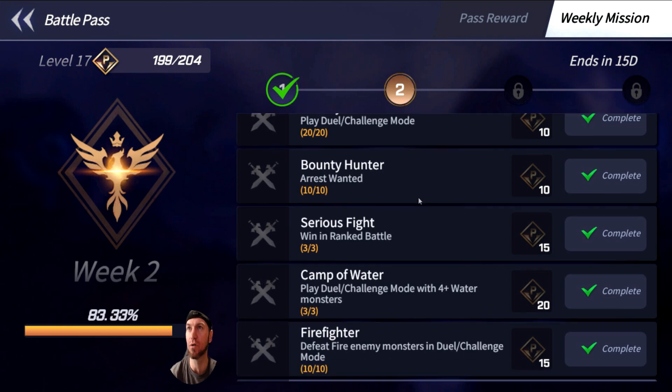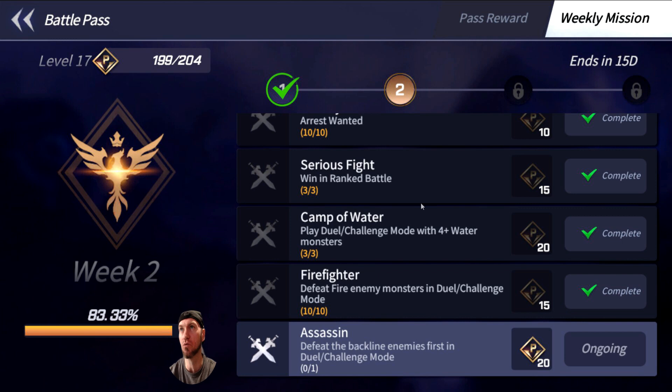This one might get a little bit more difficult for you - this Camp of Water. Play Dual Challenge Mode with 4 plus Water Monsters. Just put 4 Water Monsters in your deck. Win or lose, you'll complete the challenge. It's worth the rewards even if you lose. Firefighter: defeat fire enemy monsters in Dual Challenge Mode, 10 out of 10. You should just run across this from fighting in the previous challenges.